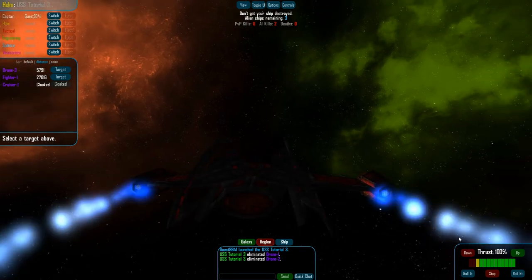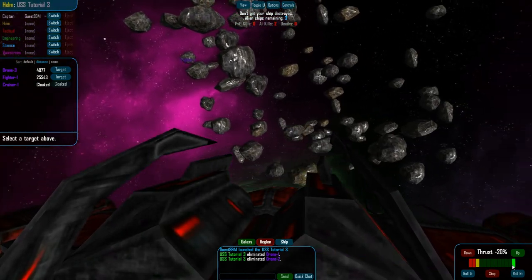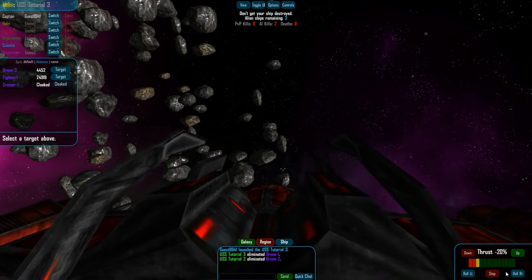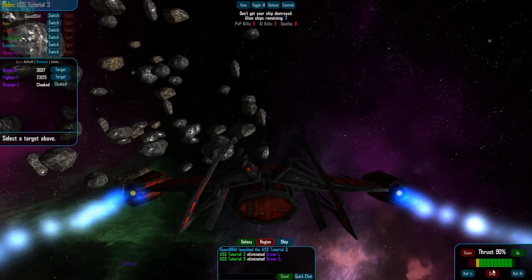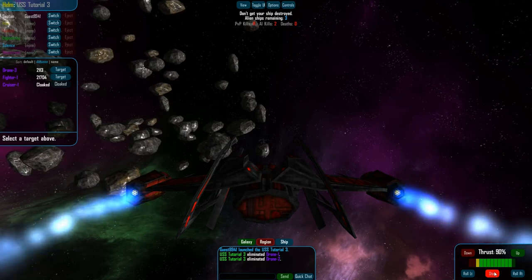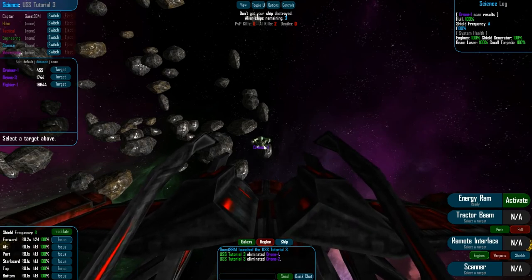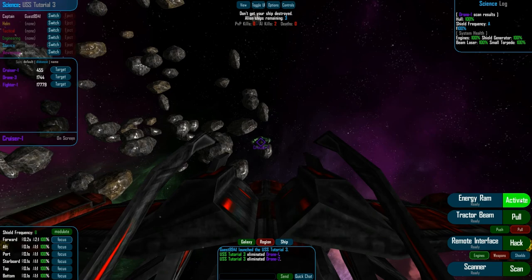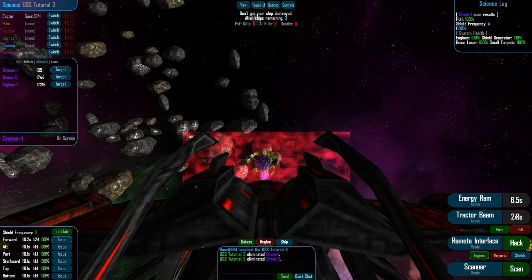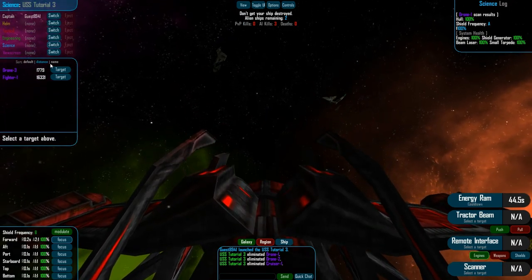Let's demonstrate one of the most fun aspects of this particular ship. Where is that cloaked cruiser? Ah, there he is, right in front of us — see that engine trail? I'm going to get up nice and close to him for this. He's going to decloak any moment now — there he goes. And I'm going to boost the force and cooldown on my tractor beam. Time for the energy ram — I'm going to pull him right into it. It's a ram with spikes on it, and it just destroyed his ship.